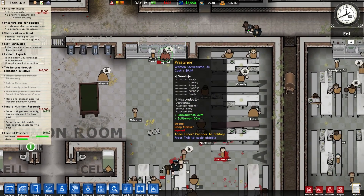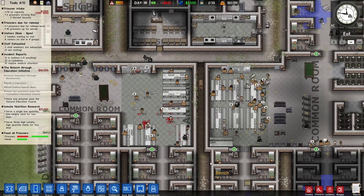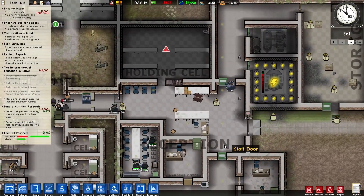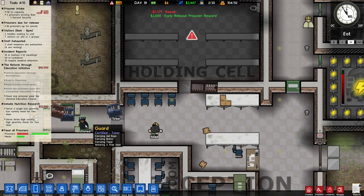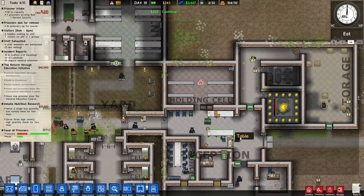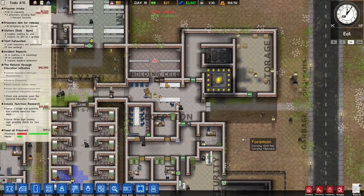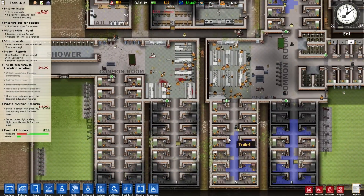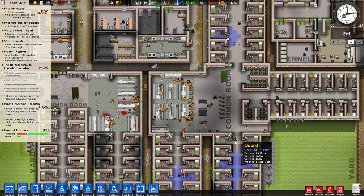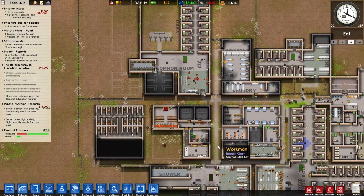This guy just got bumped up. We have 17 out of 14 available maximum security spaces — things are gonna get a little hairy, especially in the holding cell soon. It looks like whoever was in here decided to bust their way out. We actually have six dollars left. He didn't escape because we never got a notification pop-up, so that's good at least. Our workers have some stuff to do today, and we have a little bit of money.